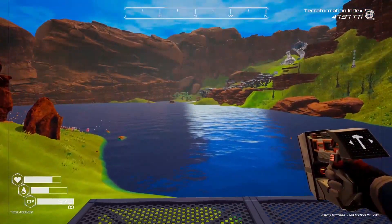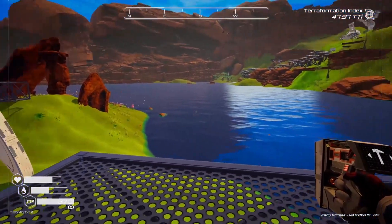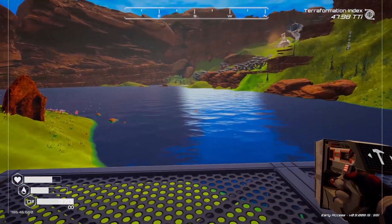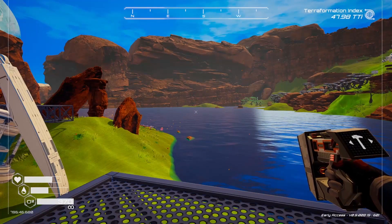This is the industrial complex. I'm planning to put the algae generators and the farms somewhere in that lake on a floating island. Anything that has to be crafted from that — for example, fertilizer or bacteria samples — will be crafted there. So I will put some kind of warehouse or factory structure down.